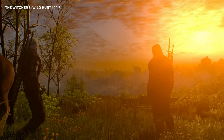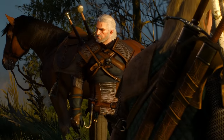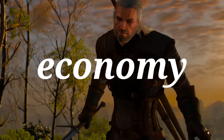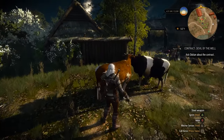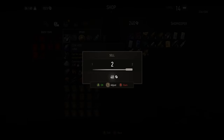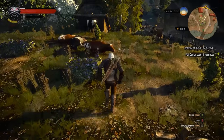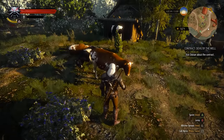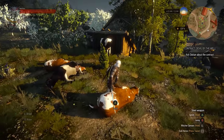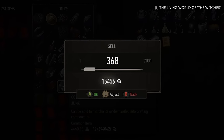When The Witcher 3 first came out in 2015, it didn't take long for CD Projekt Red to realise that there was a big problem with the game's economy. A few enterprising players figured out that they could go to White Orchard, kill all the cows on the farm, and sell their leather for cash. And then, if Geralt meditated to pass some time, the cows would all come back to life. So if you've got the patience, you could repeat this simple process as many times as you want, and amass infinite wealth before leaving the very first village in the game.